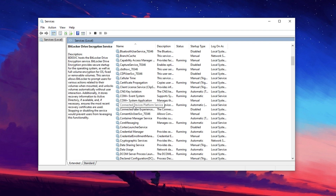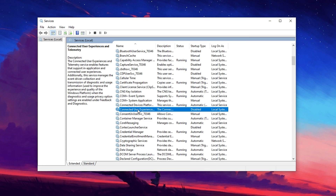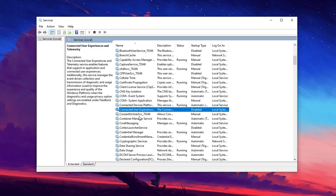Next, scroll down to the C section and locate Connected User Experiences and Telemetry. This service collects and sends diagnostic data to Microsoft, which is not necessary for system performance. Right-click on it, go to Properties, set Startup Type to Disabled, click Stop, and then apply the changes.